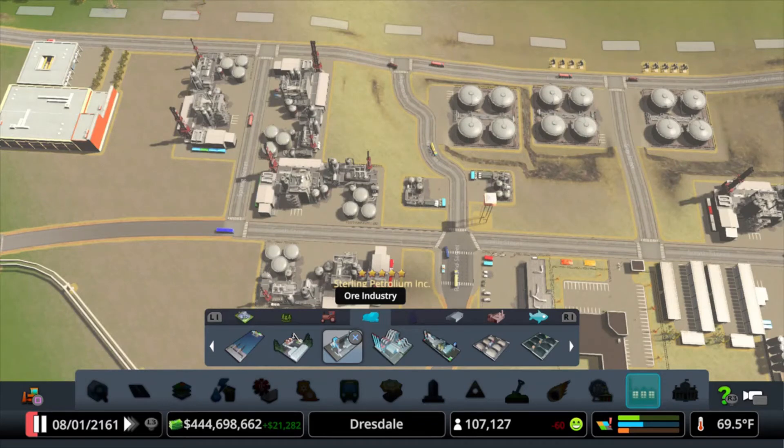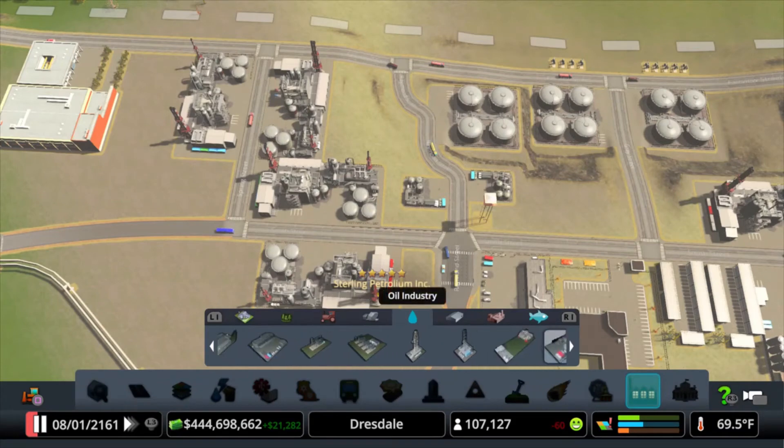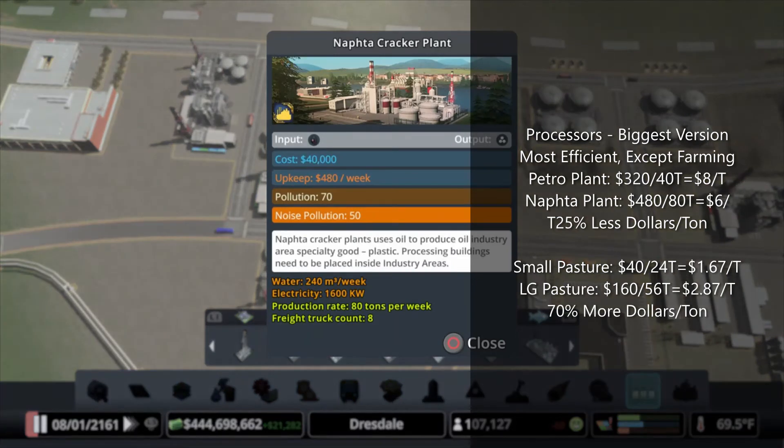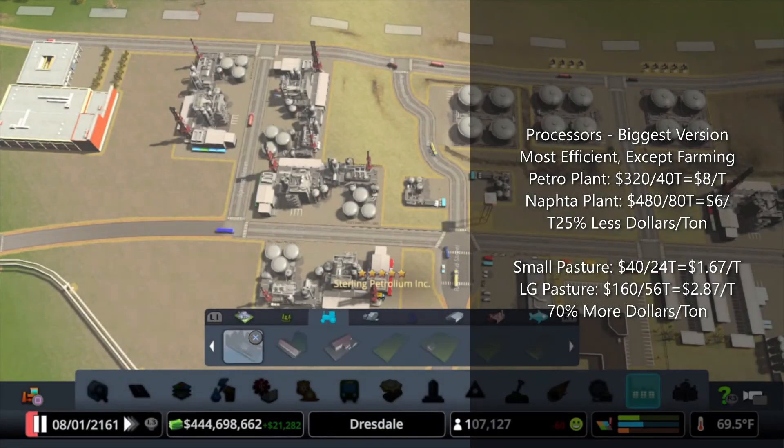I have the farming ones here so we'll go through them. Like I said, the petrochemical plant is $8 a ton. The nafta plant is $480 a week for 80 tons — so $480 divided by 80 is $6 a ton, instead of $8. I'll put these numbers up on the screen. Sometimes it's easier to see than to hear. But it's different for farming. If you look at the pasture, it's $40 a week for 24 tons — that's basically $1.67 per ton.